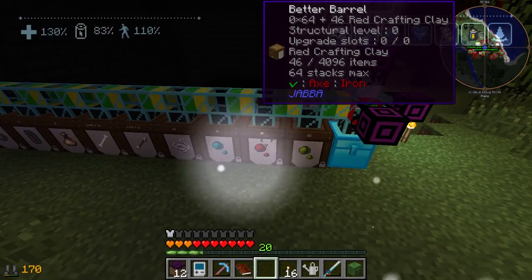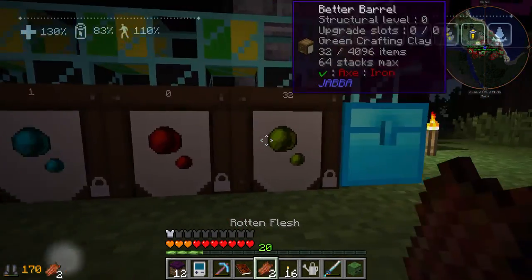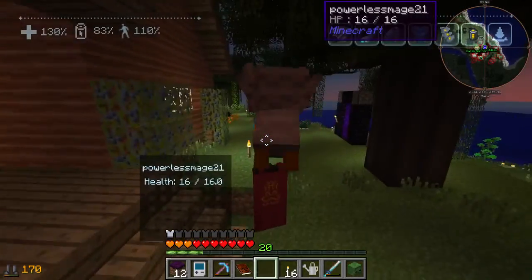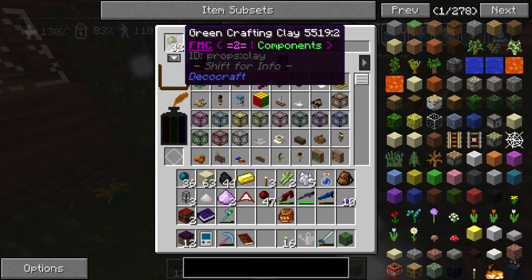We already have 36, 46, and 32. I'm gonna go drop these off in the chest because I want to go make some stuff in the Deko Bench. Are they the three colors you get? Yeah, those are the only three colors you need. Yep, they're the only three that are in here.